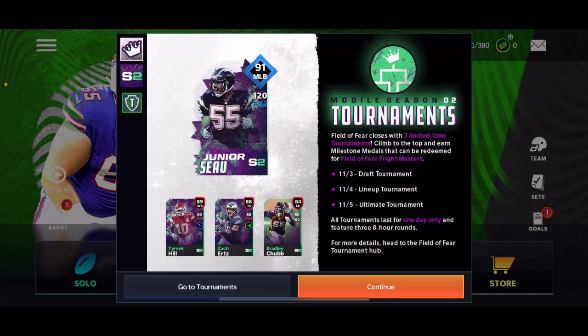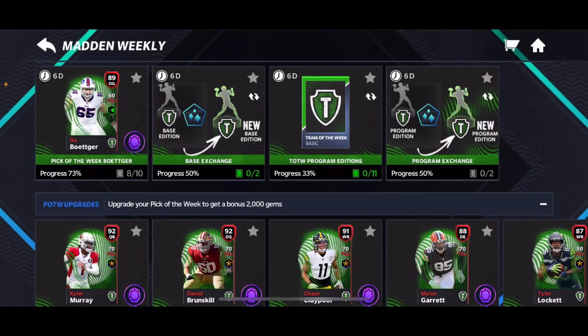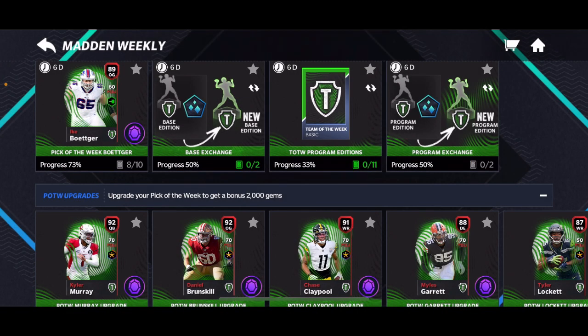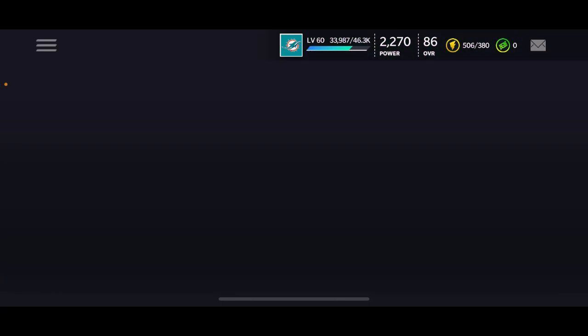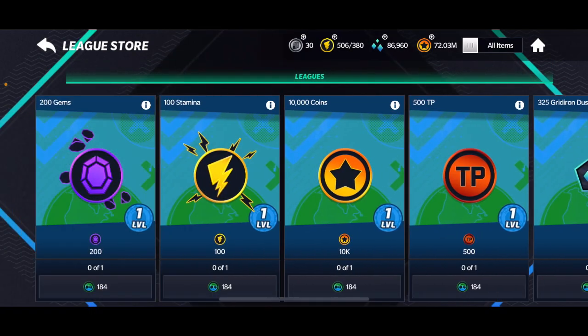If you need the elite, just keep blitzing the event and do the program exchange. If you get two of the same one, go in and do this — but if you get two of the best ones, I think it's a Jakeem Grant 87, those go for a lot so make sure to sell them. Don't exchange the two best ones. If you need more coins and gems, go over to Leagues and then the League Store and buy these. Thanks for watching — if you enjoyed please like and subscribe, see you guys in the next one!